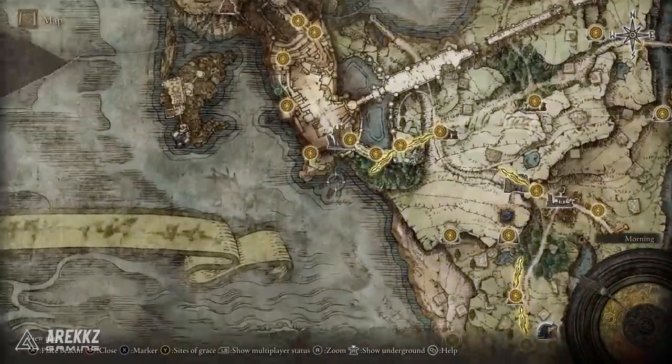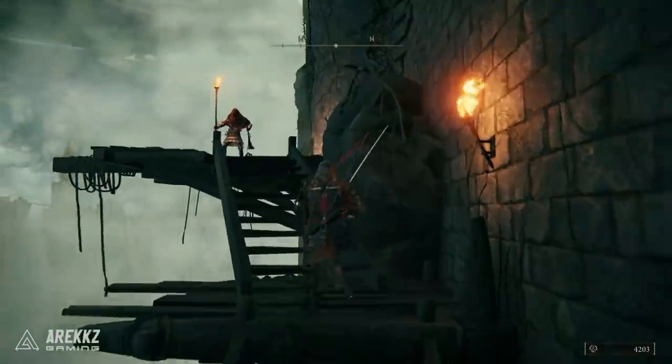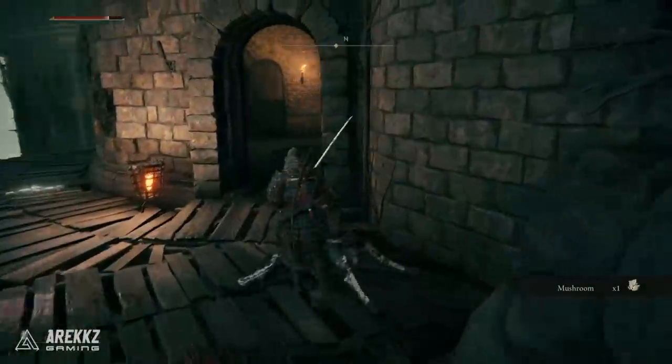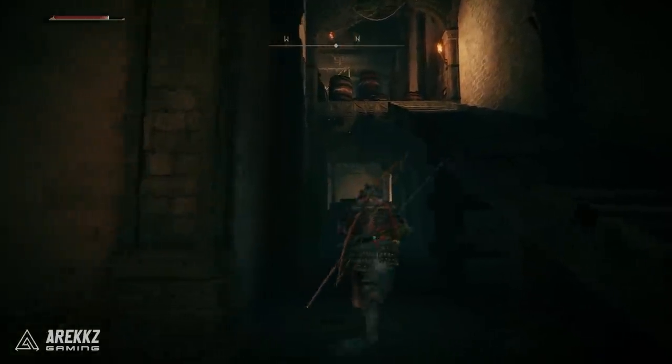To get the Heavy Hook Claws, head to Stormveil Castle. From the waypoint, work your way up the stairs, ignoring the enemies that try to knock you off. Once inside, navigate around to the left, avoid the big enemy at the back, break through all the crates in the back corner, and you'll find them located there.